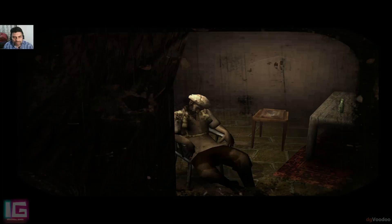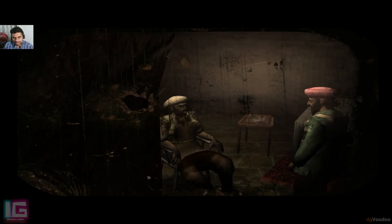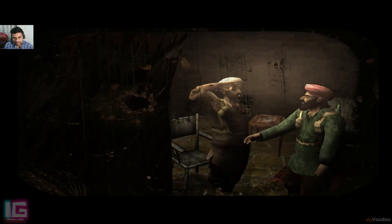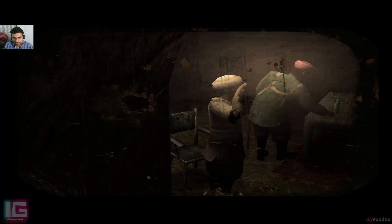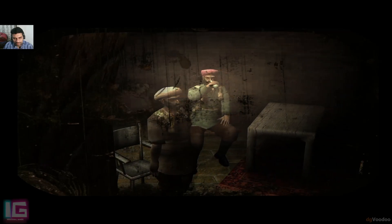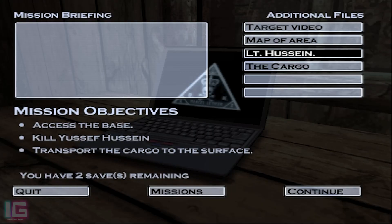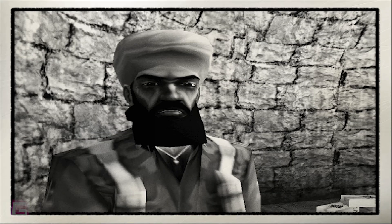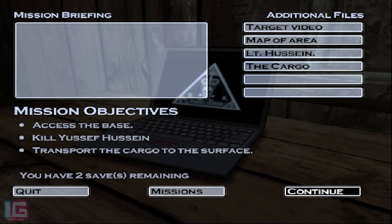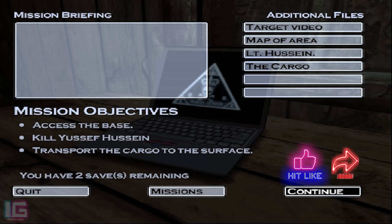3rd of 39 here. The target — Youssef Hussein is having some beer, and here's the photo of Lieutenant Hussein and here's the photo of the cargo which you need to smuggle. It's some kind of a warhead, so the game story is unfolding with time.